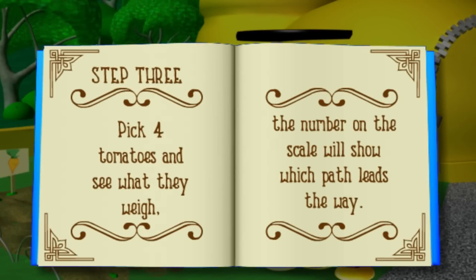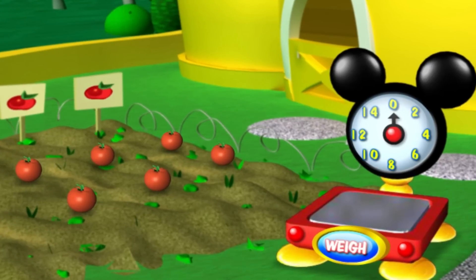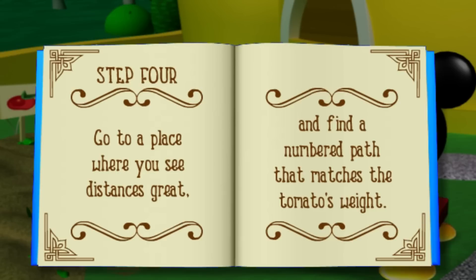Step 3: Pick 4 tomatoes and see what they weigh! The number on the scale will show which path leads the way! Pick 4 tomatoes, then click the weigh button to find out how much they weigh! One, two, three, four! Great job counting everybody! Wow, our tomatoes weigh 8 pounds! Let's see what the treasure hunt book says to do next!